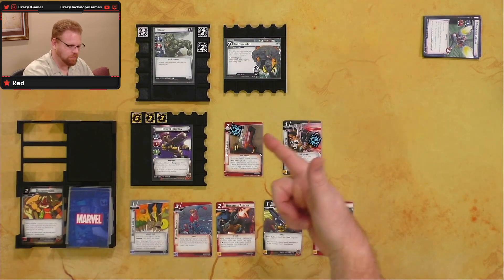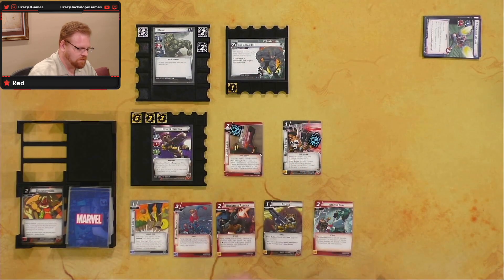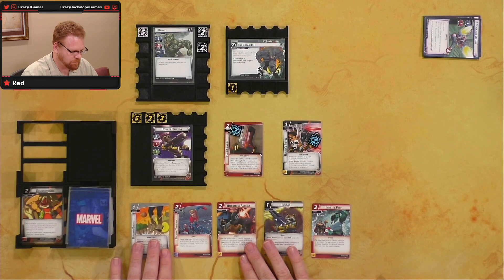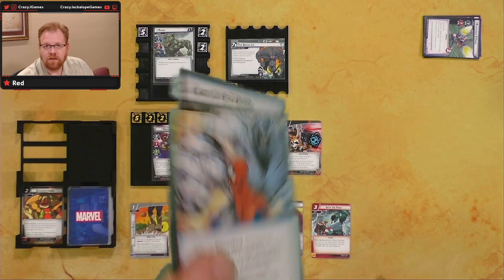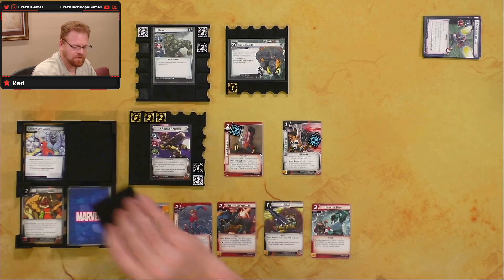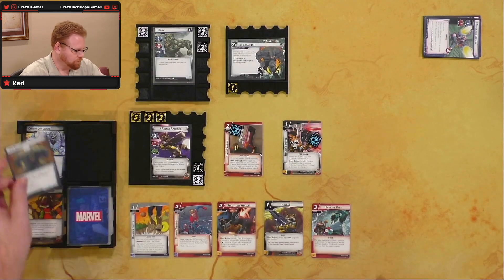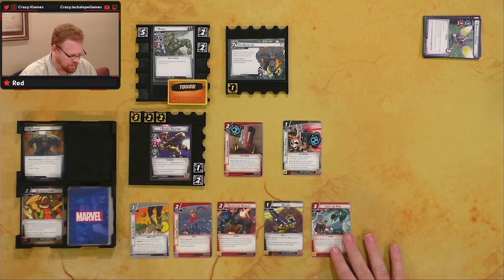End of the hero phase, over to the villain phase. First we put one threat on the main scheme — Break-In gets one. Rhino's going to come attack Rocket. He's attacking for two, gets a boost of one, so he hits me for three. Then we draw an encounter card: it's Tough. So Rhino's going to get a tough status card. We have lots of ways to get rid of that as far as Rocket is concerned.